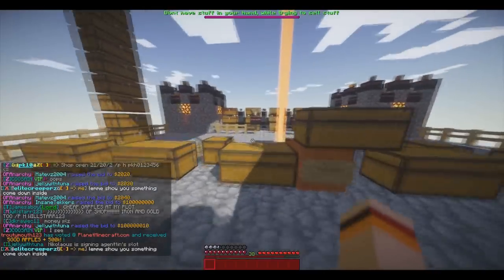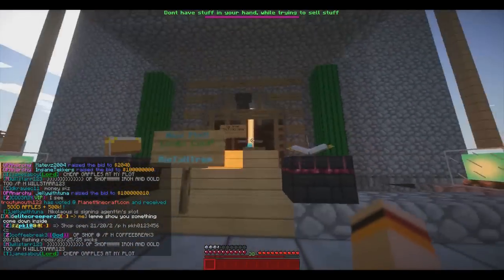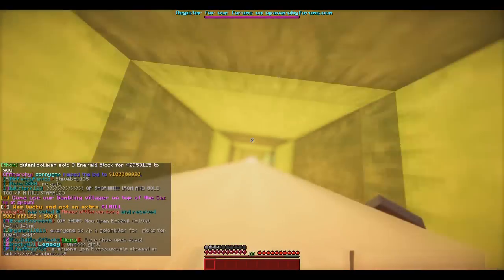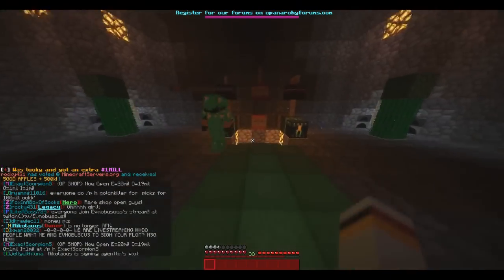Come down inside. I'll come down here. His entrance is pretty nice. I would not put the chest here, but just my opinion. Okay, I'm coming back up. That probably gave everyone a seizure.